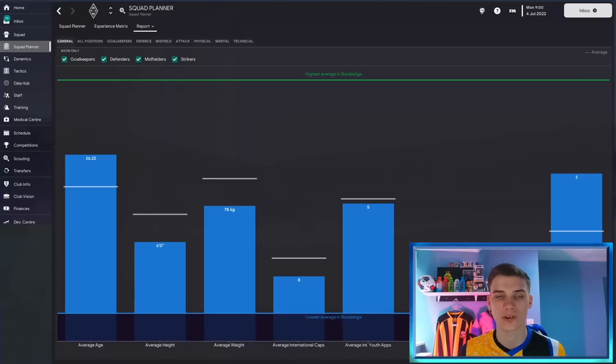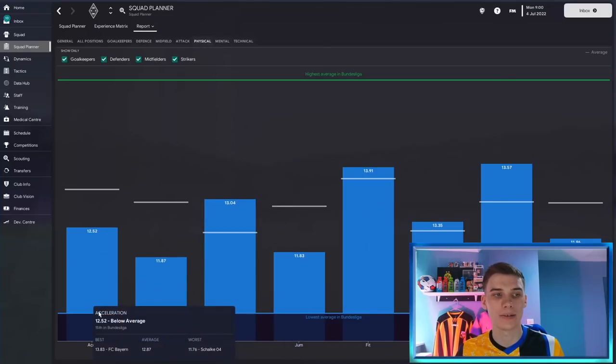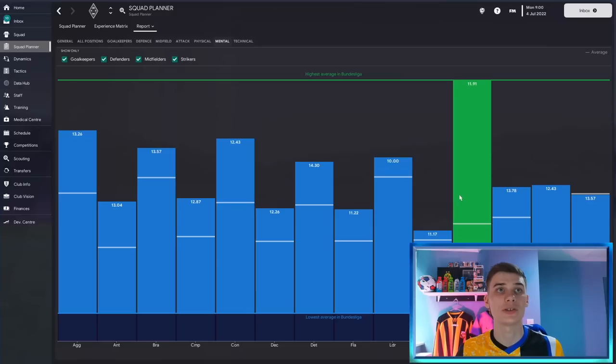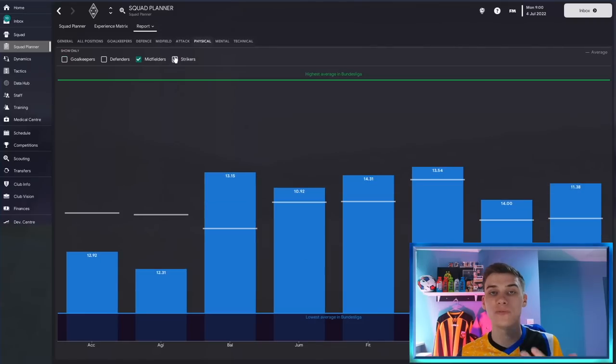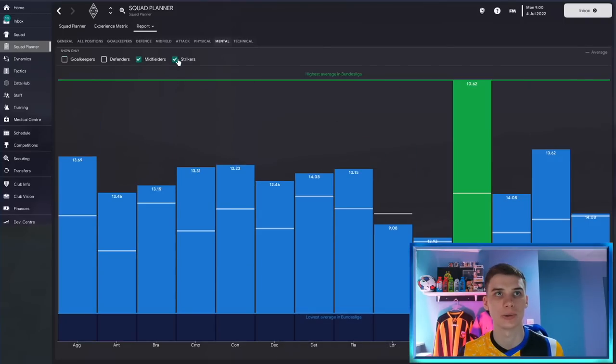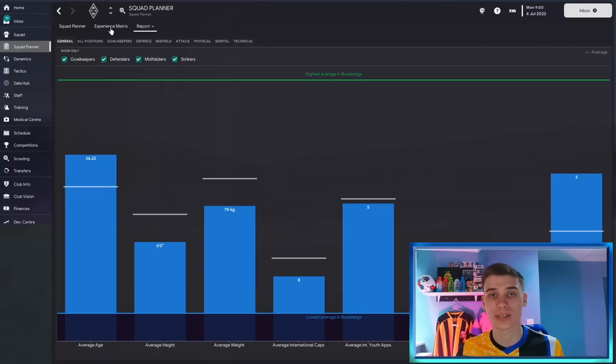You can find a lot more by clicking through the tabs — technical, mental, physical. In the physicals, for example, it compares average acceleration in our team to the rest of the league. Look for bars that are particularly low or high. In the mental section, we have the best positioning in the league, which is good. Filtering by midfielders and checking physical attributes, I can see our agility is particularly low — so maybe look for more dynamic midfielders in the transfer market. You can do the same for mental attributes by position. This is a very good way to understand where you stand compared to other clubs in the division.